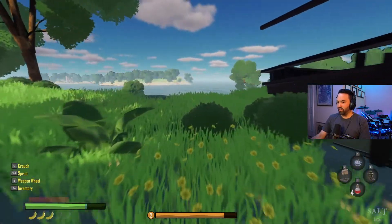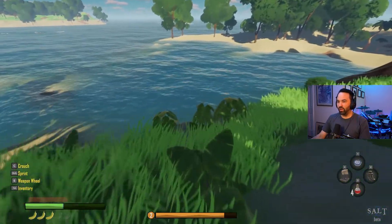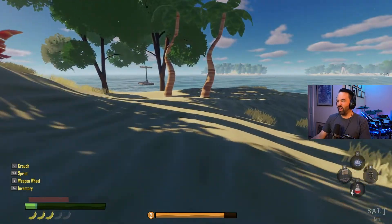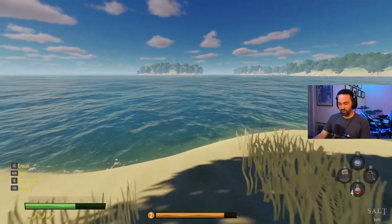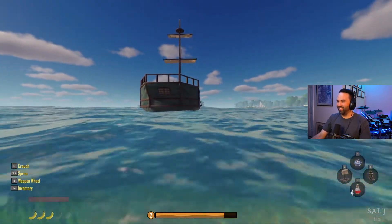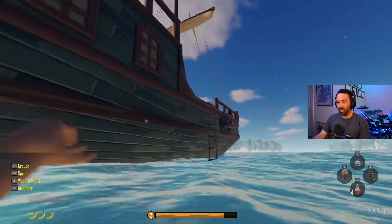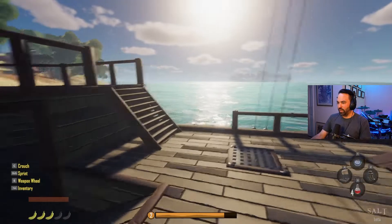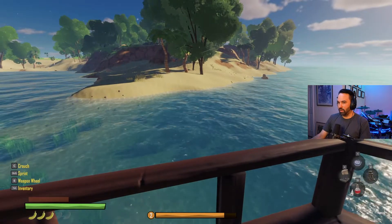The only thing left to do now is hit the open seas and find more copper. I'm putting my ship down - there's the raft which will stay, but the new ship is really big. Check this out - boom! This is the Wave Skipper or something like that, a big pirate ship. We can go ahead and place all our crafting stations on it.